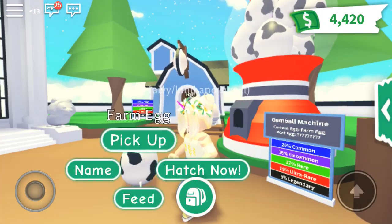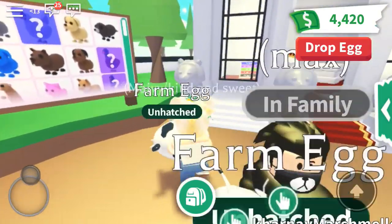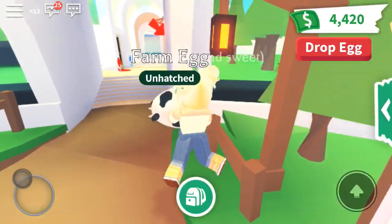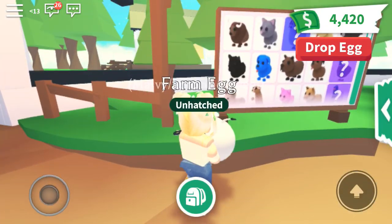Here is the farm egg — it looks like an adorable cow, it's so adorable! We're going to hatch one, so we're going to see what pets are in it.